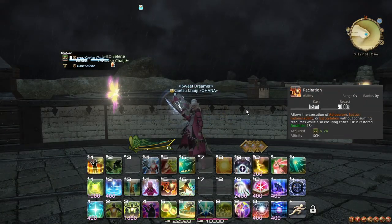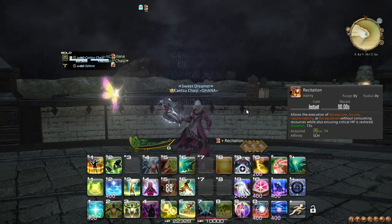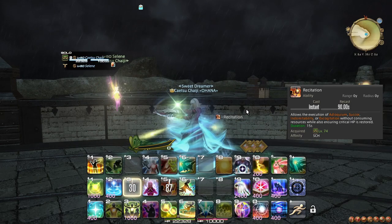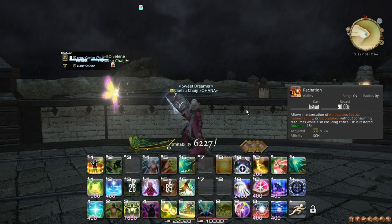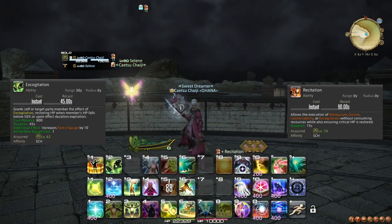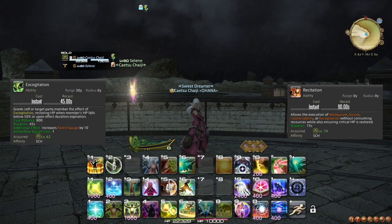At level 74, you learn the ability Recitation, which causes your next Adloquium, Succor, Indomitability, or Excogitation to both cost nothing and also guarantees that it will be a critical healing effect. Excogitation and Indomitability still produce Fairy Gauge despite not costing Aetherflow. Recitation Excogitation is a reliable way to use the cooldown, as it lines up with every second use of Excogitation, and you usually will be using Excogitation anyway, maximizing the value of both.